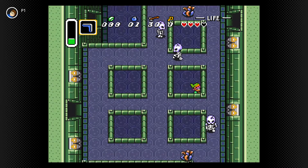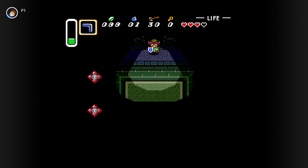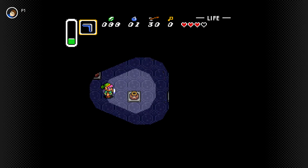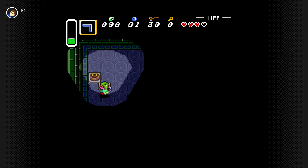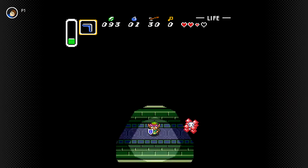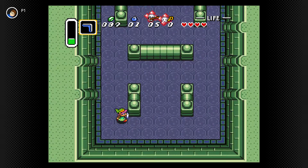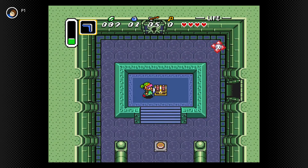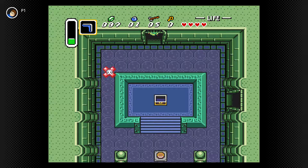I wonder if there's a secret pressure plate hidden somewhere. If I go down here, let's explore a bit. This might be the room where they gave me bombs before — there are no cracked walls or anything. I'm just gonna explore and try to see what I can come up with. They dispersed — I just have to kill everything in the room. And there is the big key! Now we can open that big chest back in the main room.